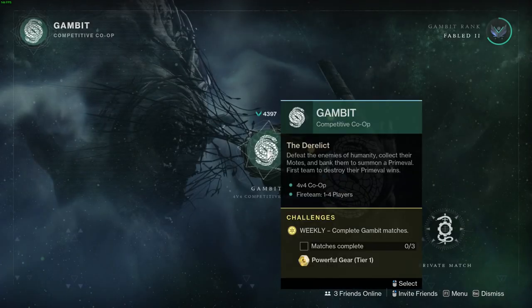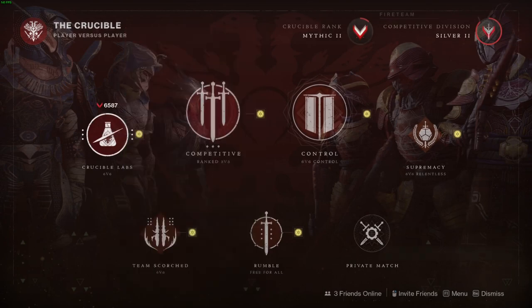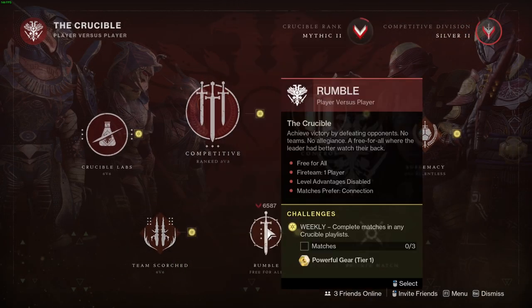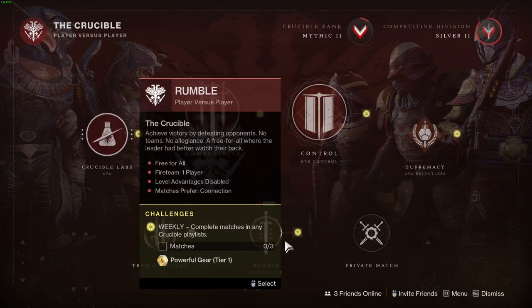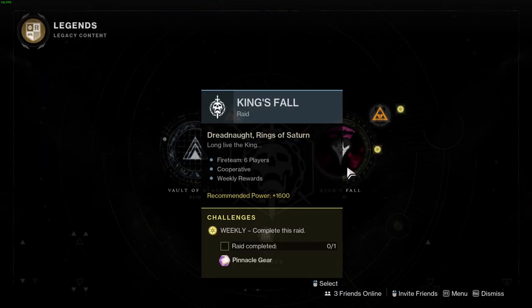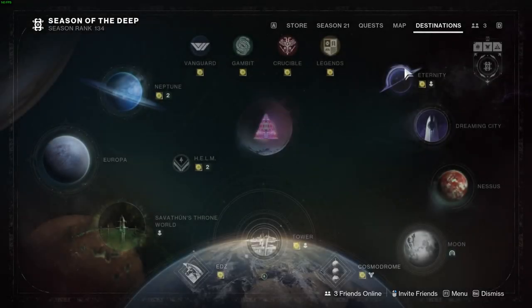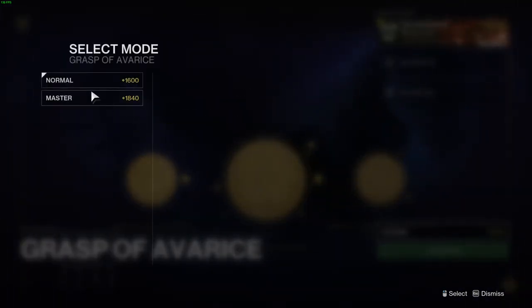For Gambit, just play three games and you get an exotic. Moving on to Crucible: Crucible Labs has Countdown Rush, Team Scorched, Comp for your chance at the sniper, Rumble, Control, and Supremacy. In the Legends tab, Kings Fall is the weekly rotating raid. We also have the Grasp of Avarice where you can grind artifice armor.